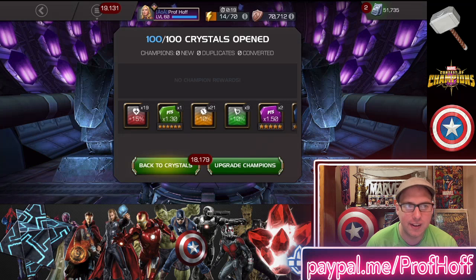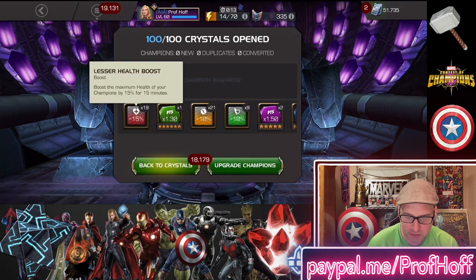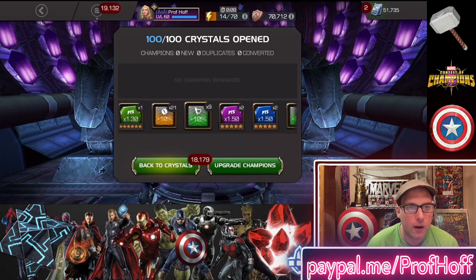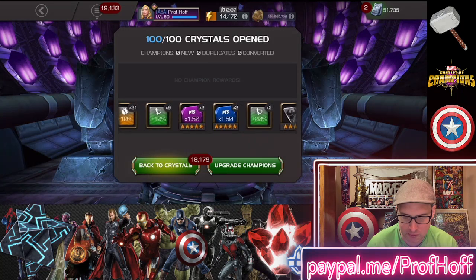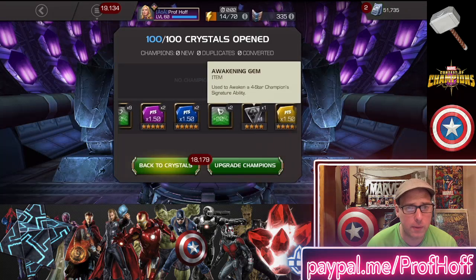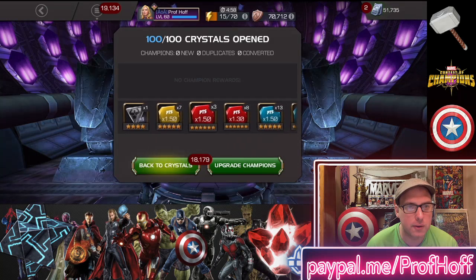Now look at all the boosts — yes, we've got a ton of the rainbow boosts. We've got nine of lesser champion, and these two might be visual glitches, but maybe not. 21 of the attack and 19 of the health. Two 20%ers — love that. We got a generic four-star awakening gem, which is also a 1% drop rate. The usual suspects of arena boosts, which are always appreciated.